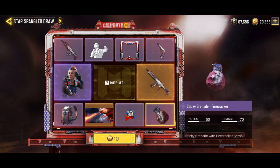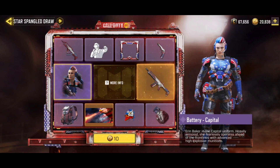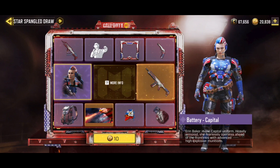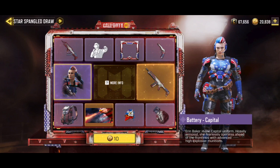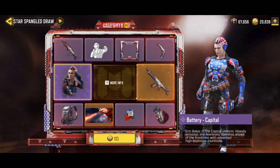Seperti biasa, untuk yang tersulit di setiap Lucky Draw, ada item yang di tengah. Di kiri ada karakternya, itu Battery Capital - jadi bukan Battery Captain tapi Battery Capital. Ini sebenarnya plesetan dari Captain America ya guys, karena ini Captain America versi cewek versi Call of Duty Mobile. Yang menarik ada potongan rambutnya dengan warna cat putih bergaris merah biru, dan uniformnya motif biru merah juga, khas bendera Amerika.